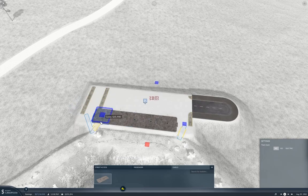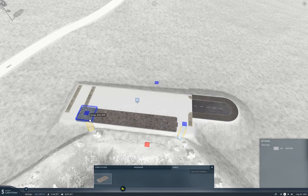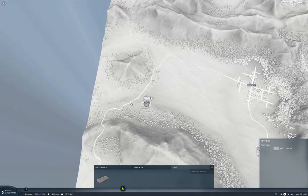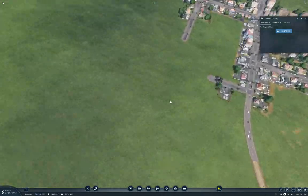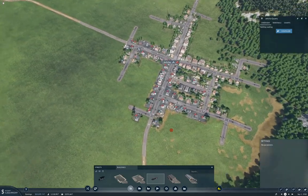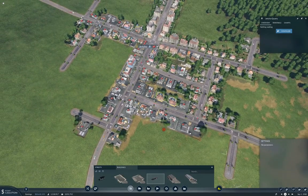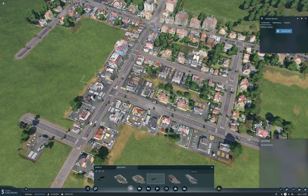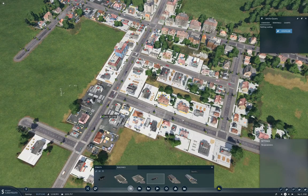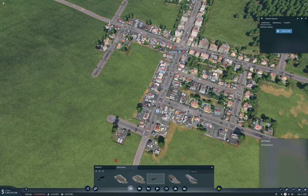We're also going to extend the platform here — one, two, three, four. This one doesn't need to be through because we're just going to come here, here, here, and then back. Now we need a drop-off point in Jericho, so I'm going to grab a truck unloading stop, and the ideal drop-off point is probably right about here.